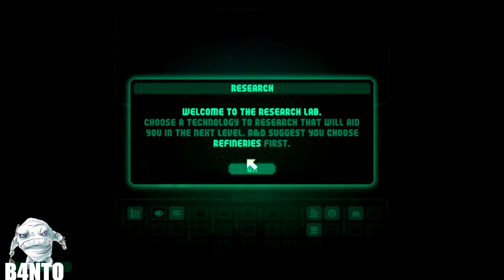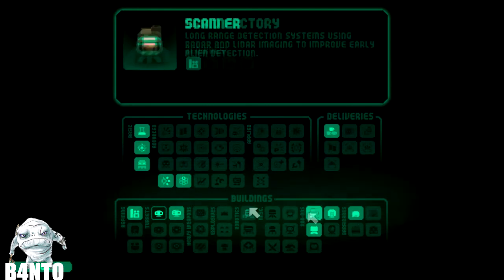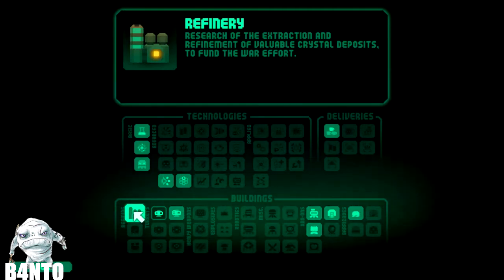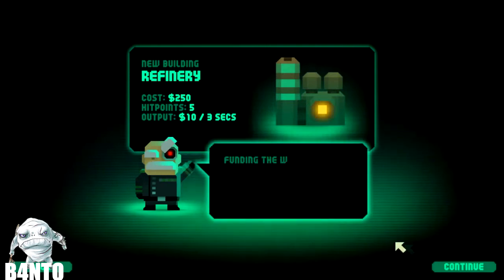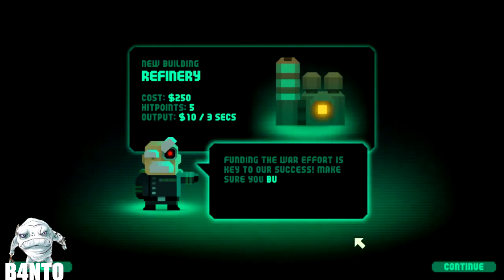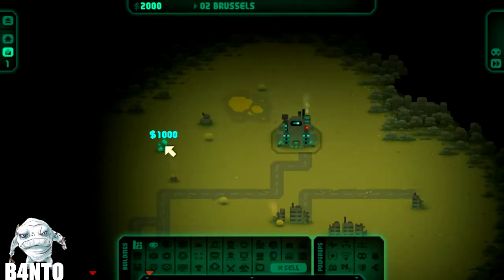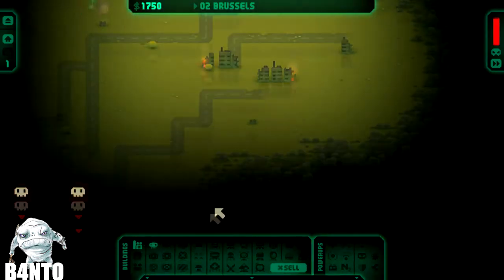So here we choose technology to research. We'll get a refinery first. The refinery covers research of extraction and refinement of available crystal deposits to fund the war effort. Those resources are actually made from these crystals here — you get a capacity of one thousand.